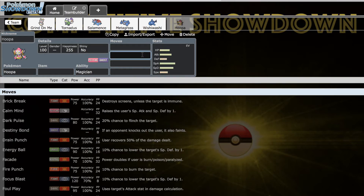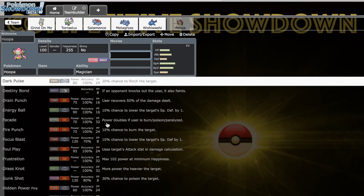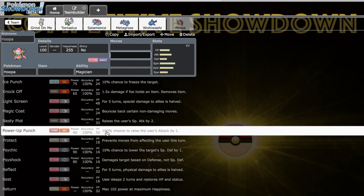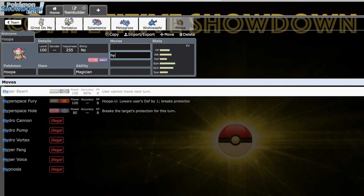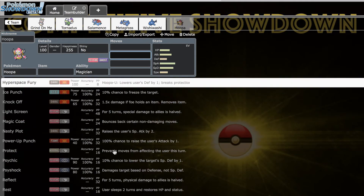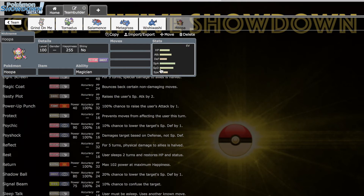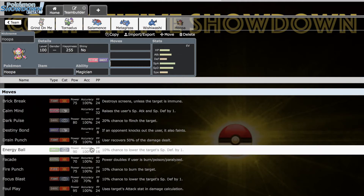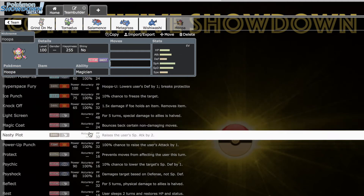Next up we've got Hoopa — I think this is our fifth Pokemon over 600 BST, and Hoopa is phenomenal for a C-tier pick. I was really happy it made it this far. It's got a ridiculous movepool — this thing cannot be stopped. It can run physical and special sets really effectively, has really good Special Defense, and cool utility options like Nasty Plot, Magic Coat, Taunt, Thunder Wave, and Destiny Bond.